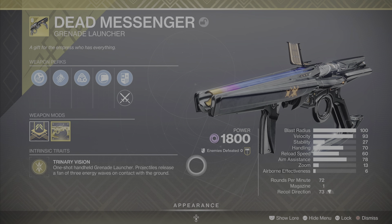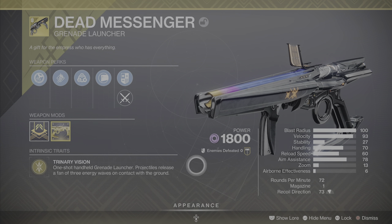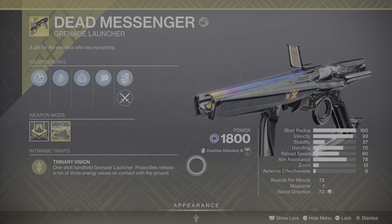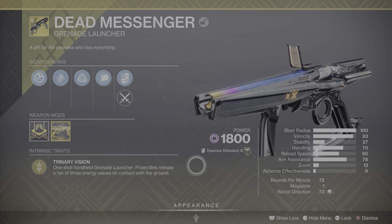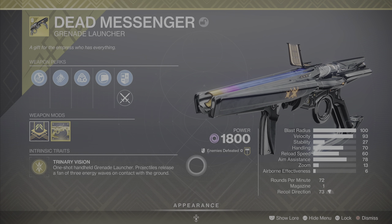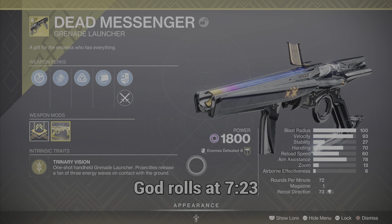However, as of August 2023, which is when Season 22 — Season of the Witch — launched, Dead Messenger is now a craftable exotic weapon. So once you obtain this weapon's pattern and unlock all of its available perks, you can then go in and choose whichever perks you want when you reshape the weapon.